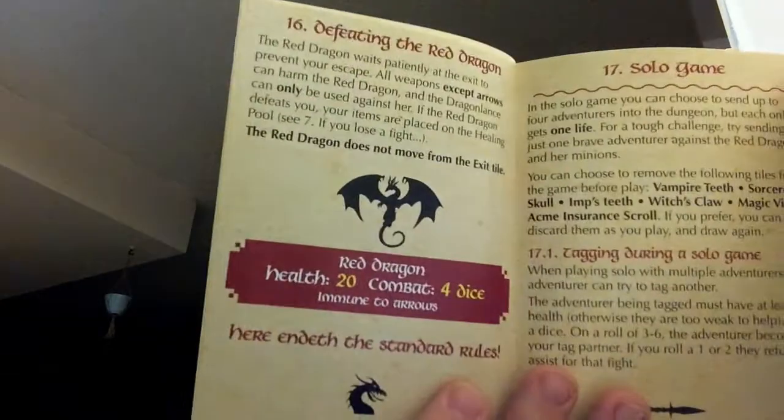The ring spawns a defender. If there is no monster on the tile where the ring appears, place a token on the ring, then replace it with a monster when an adventurer lands on that tile, defeating the red dragon. Red dragon has 20 health and four combat dice, and is immune to arrows - he cannot be shot from a distance. The red dragon does not move from the exit tile. There are solo rules - if playing solo you choose to send up four adventurers into the dungeon, but each only gets one life. For a tough challenge, try sending just one adventurer against the red dragon and her minions. You can choose to remove certain tiles from the game before you play: Vampire Teeth, Sorcerer's Skull, Imp's Teeth, Witch's Claw, Magic Vine, and Acme Insurance Scroll - or discard them as you play and draw again.